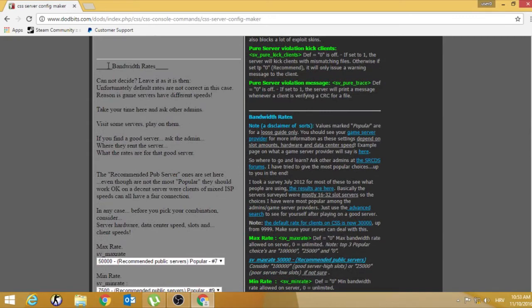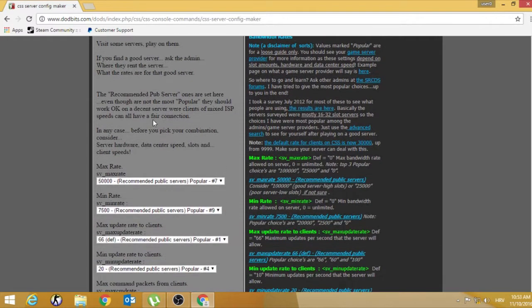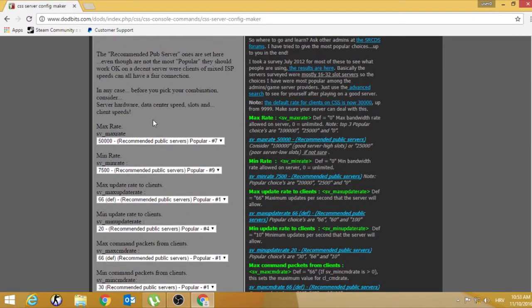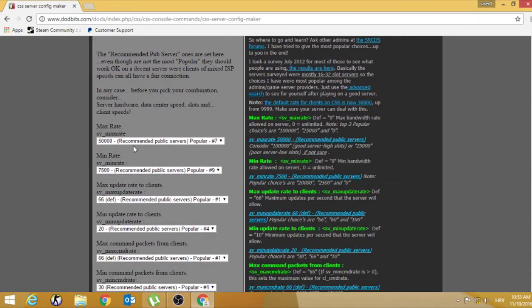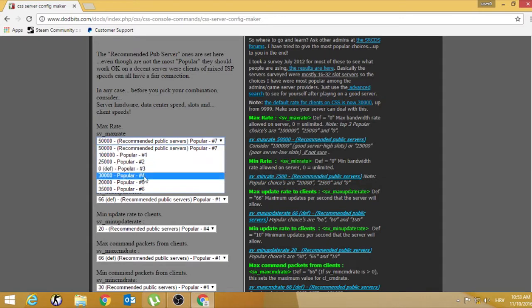Now, important thing — bandwidth rates. I will recommend you the best options for your server. First is max rate — the best option will be 0, because this means unlimited. But if your server doesn't have good performance, you need to set it to 15,000. Min rate — I will set this to 2,500.